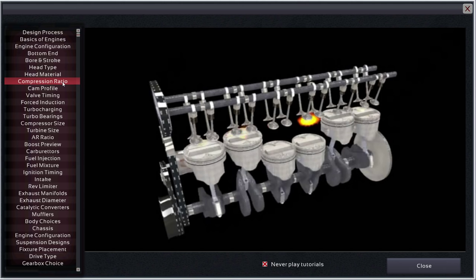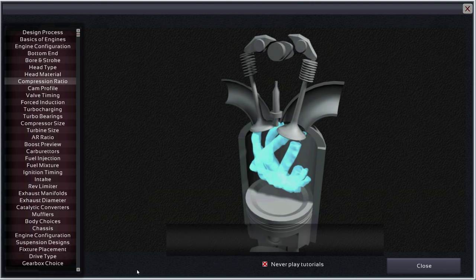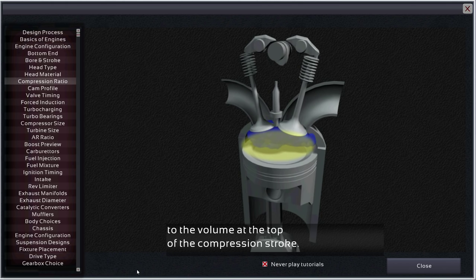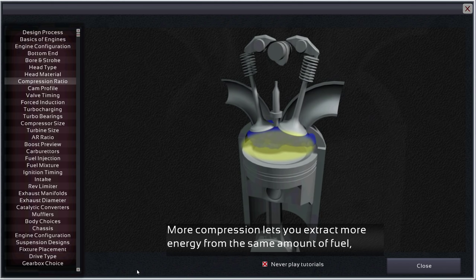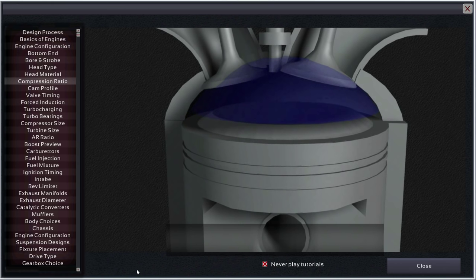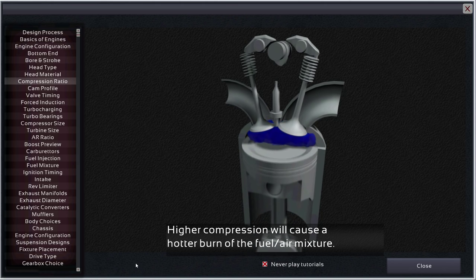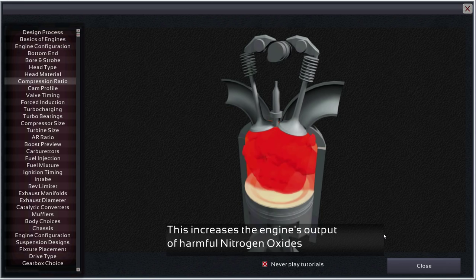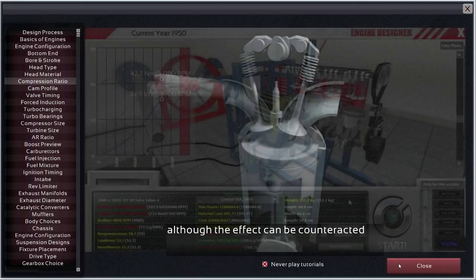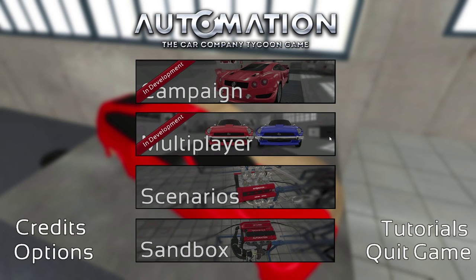Want to learn about compression ratios? Let's watch a little video. Compression describes the ratio at which the fuel-air mixture is compressed from the volume at the bottom of the intake stroke to the volume at the top of the compression stroke. More compression lets you extract more energy from the same amount of fuel, gaining you power for free. But there are a couple of serious trade-offs. The engine will cause a hotter burn of the fuel-air mixture, which increases the engine's output of harmful nitrogen oxides — NOx — although the effect can be counteracted by the use of a three-way catalytic converter. This is just nuts.